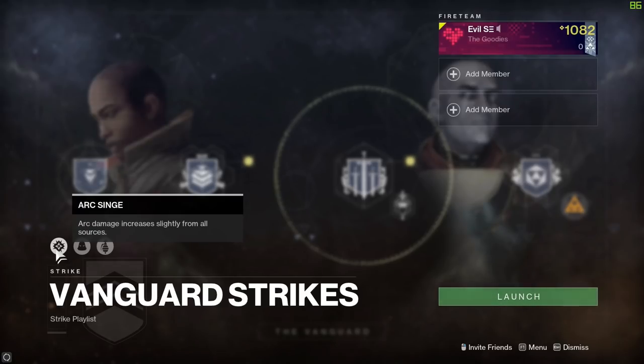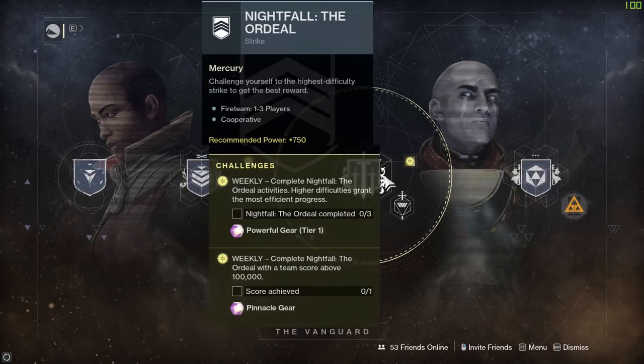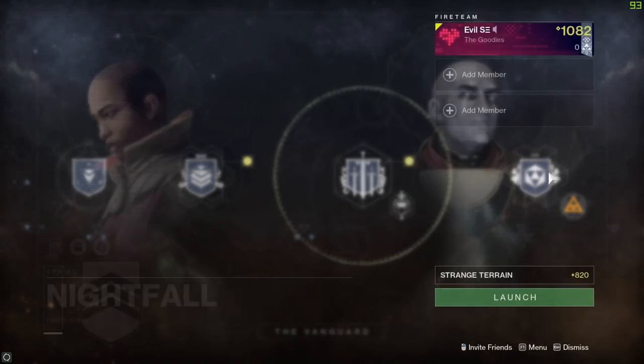Next up we've got the Nightfall: The Ordeal, which this week happens to be the Garden World. So get your best gloves on, grab your trowels and wheelbarrows, and run three of these ordeals to get yourself some powerful gear at tier one. If you manage to get a team score above 100,000 points, that'll get you some pinnacle loot as well.